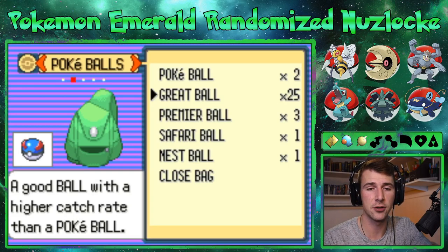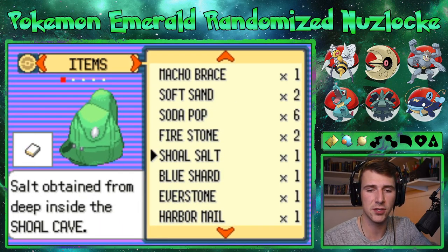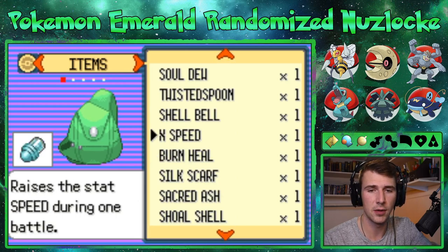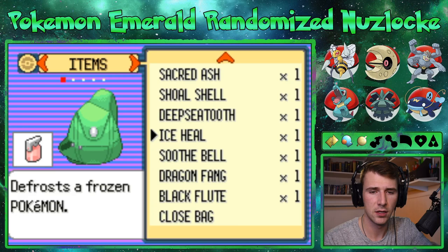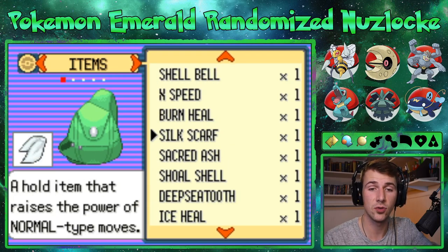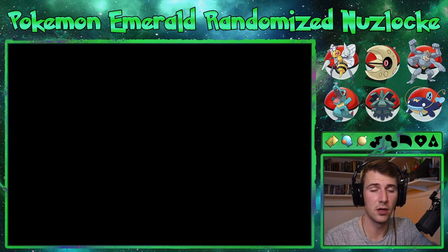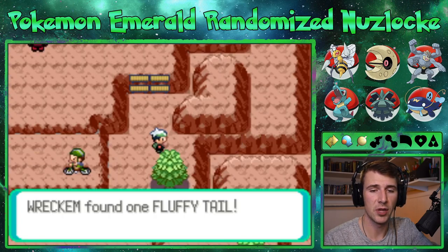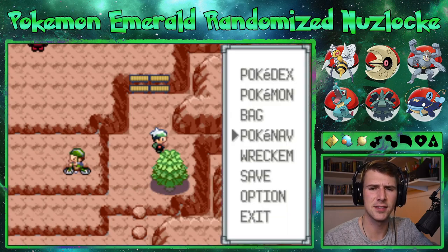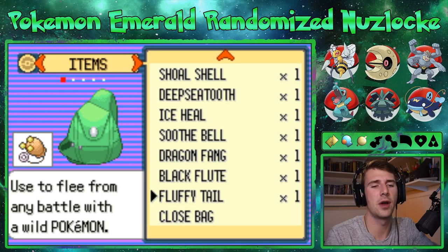We're gonna keep Tier up front just because Allergy is a little low health right now and I don't want to use a bunch of healing items. Let's give the Shell Bell to Tier. We can pick up the Fluffy Tail — I think it does something in wild battles. Oh, it's used to flee from any battle with wild Pokémon, so it's basically a Poké Doll.